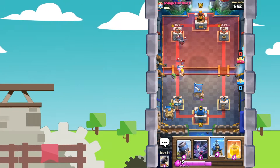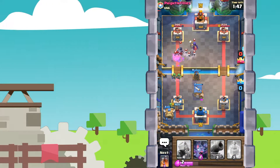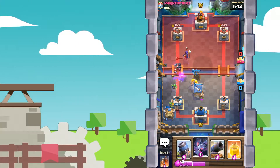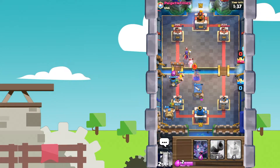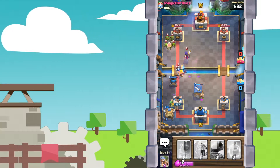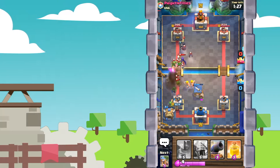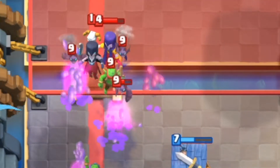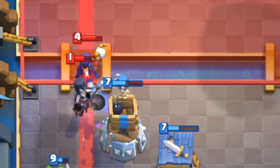We're gonna put down a Barbarian Hut right here. Let's see how he manages to take care of this. Let's put a Tesla up here as well. Tesla will go and work on the Night Witch — takes out the Night Witch. Let's get a Mortar going right there, but unfortunately that was some bad timing and the Mortar will not be able to get anything done. He does have a Splash Heavy deck.